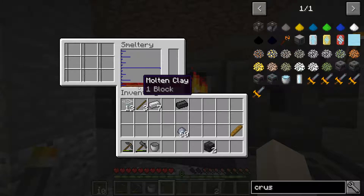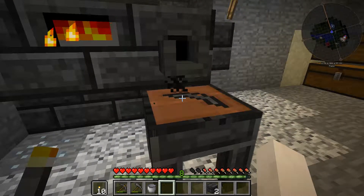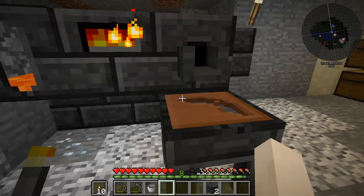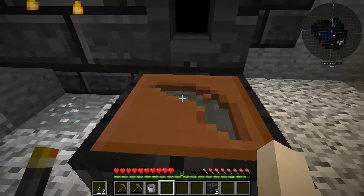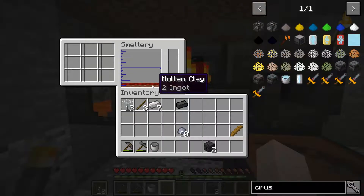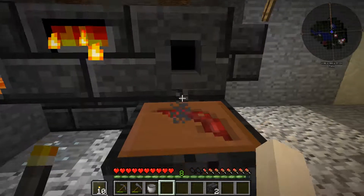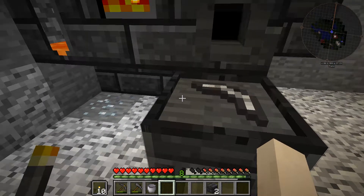I craft a stone pickaxe head, place it on the casting table, and once the clay is melted I pour the clay over it to get a mold of the pickaxe head. Right-clicking the faucet does the pour. It looks like that took two balls of clay. We lose the pickaxe head but gain a clay mold. Clay molds are consumed when you pour metal in — but clay is fairly cheap. You can also make these casts out of gold, and gold casts are reusable and won't be lost.